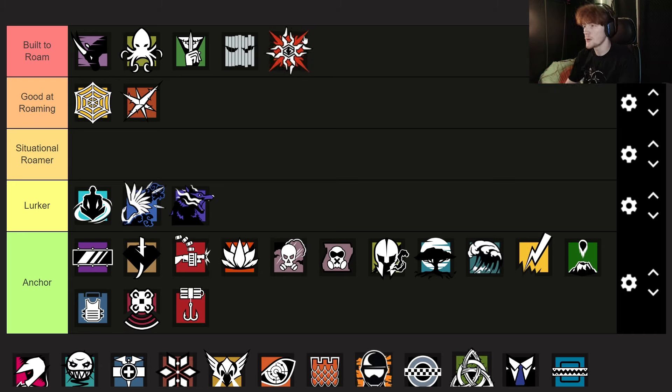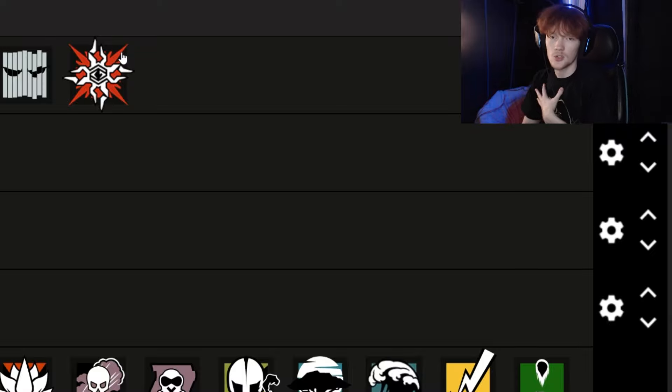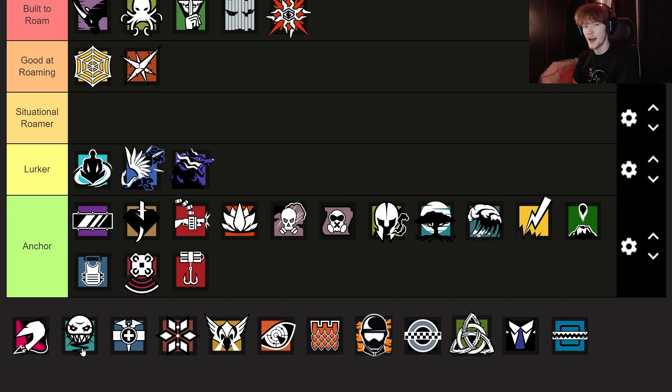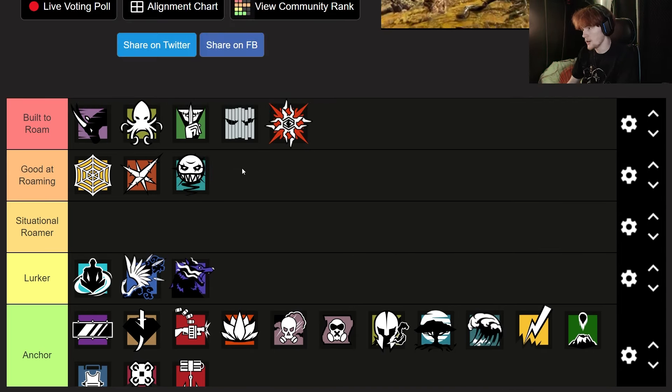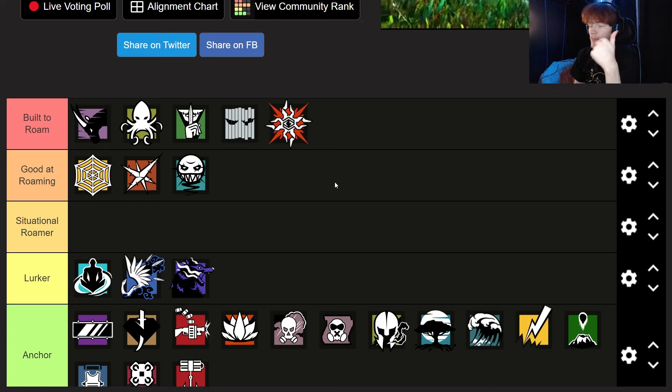Next, let's go over Solus. I think Solus is kind of built to roam. The best way you can use Solus is to deny information on the roam, or to at least be below the site to give information to your teammates who are anchoring. So definitely like a built-to-roam operator for me. Someone else I have kind of the same hard time ranking would be Ella. I think Ella is good at roaming, though. The reason I think Ella is more of a kind-of roamer than a full-fledged roamer is the fact that she brings a deployable shield and utility that you would normally only put on site.